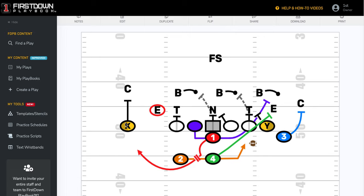Boot out here and either run it or throw some type of one-on-one route out here to the X. Now if that end is going to stay upfield and play contain — and a lot of youth football ends will do that — you're in good shape right here.